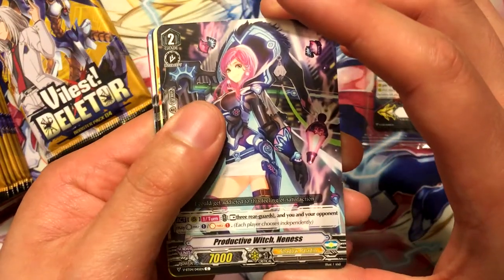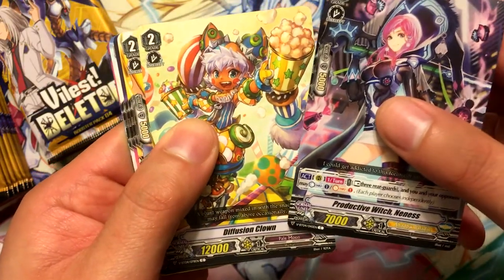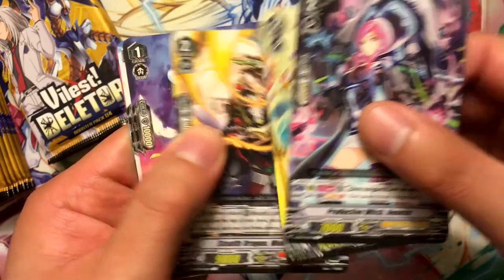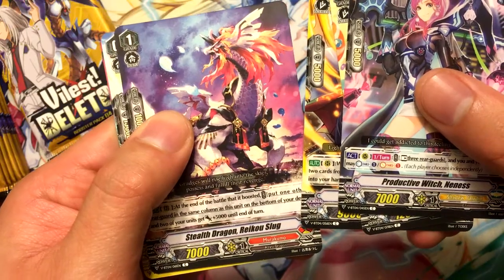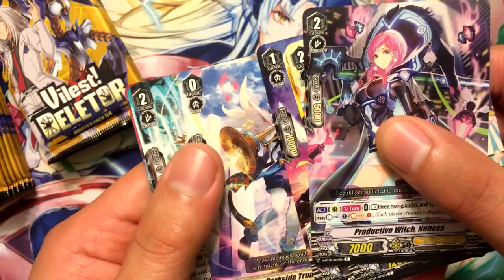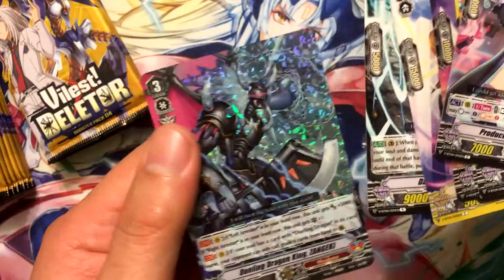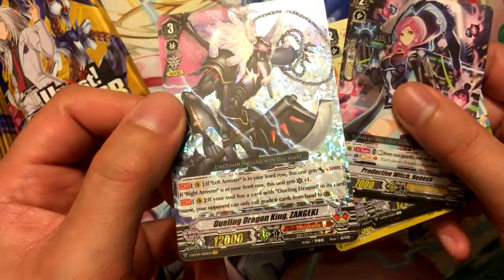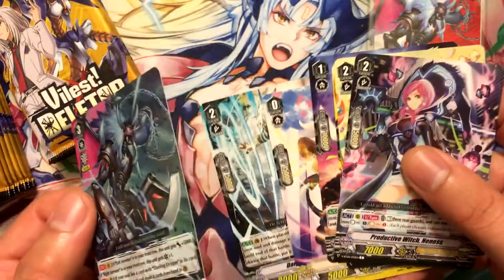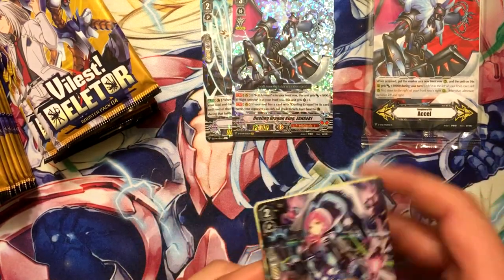So we got Productive Witch Nenis, Diffusion Clown, Stealth Dragon Midoro Pyro, Stealth Dragon Raku Slug, Dark Side Trumpeter which was in the structure deck, Dark Soul Conductor, and of course my Vanguard Rare is Dueling Dragon King Zongeki - my least favorite clan of this set, so that's unfortunate.